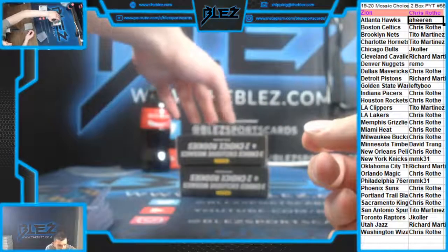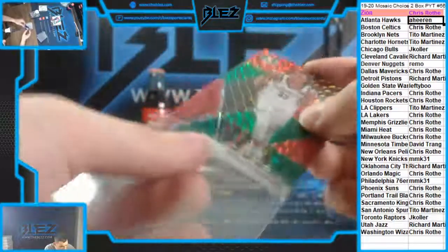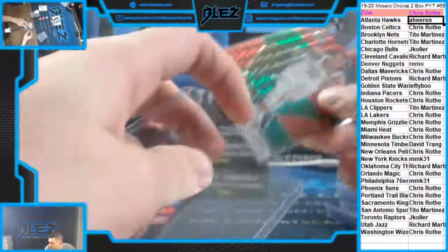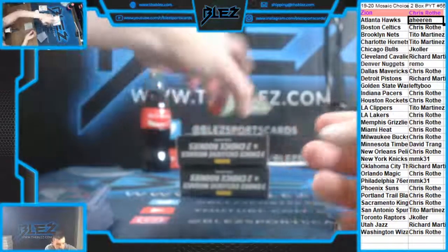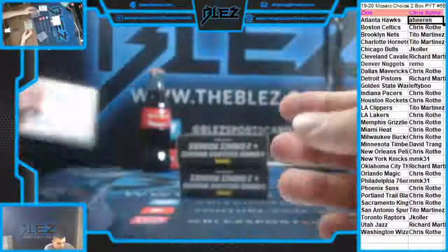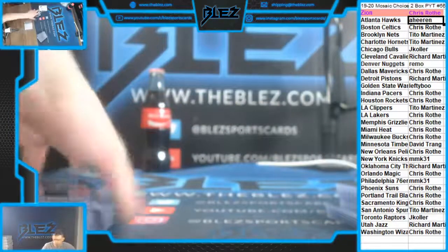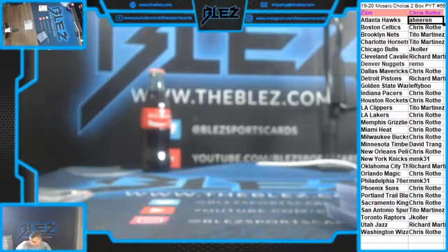Rookie red and green of the Backers — Nicholas Claxton for Brooklyn. And a rookie red and green of Kyle Guy for the Sacramento Kings. That is the break. Andre did it. OK, let's go. Thank you.